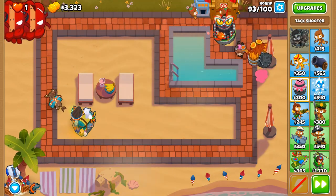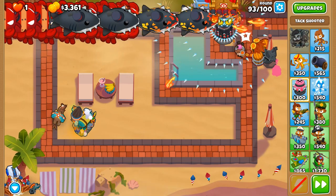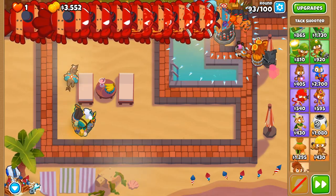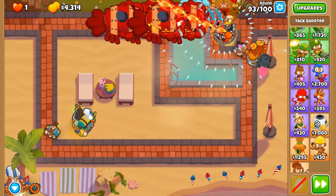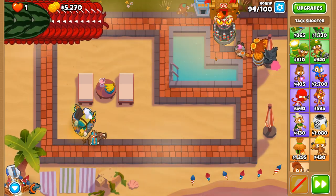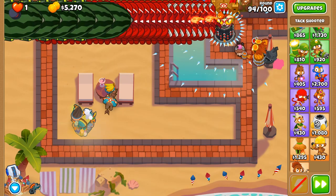Round 93 - more DDTs. I think a second overclock is going to be very handy for us, and possibly a balloon sabo if we have the money for it. Apply the overclock. Round 94 is here - I think we're very good in this. Let's use the overclock. I think we've got time before round 95 when the DDTs spawn, because they take a while to spawn on round 95.